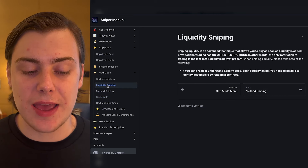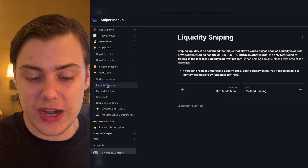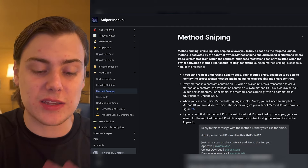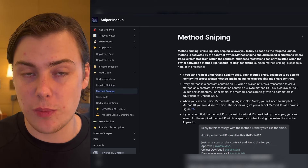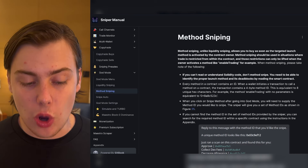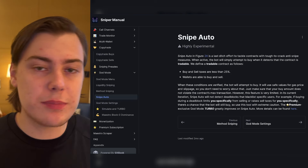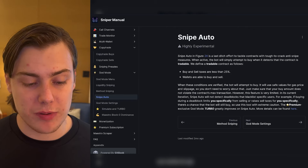There are a few different techniques when it comes to sniping a new launch. The first one is liquidity sniping — an advanced technique that allows you to buy as soon as liquidity is added, providing trading has no other restrictions. The other method is method sniping, which allows you to buy as soon as the targeted launch method is activated by the contract owner. This should be used when trade is restricted from within the contract and those restrictions can only be lifted when the owner activates a method like enable trading. And then you also have auto sniping, which is the most experimental of the three. Most of the time you will be liquidity sniping, but auto sniping enables you to try and bypass anti-snipe measures.